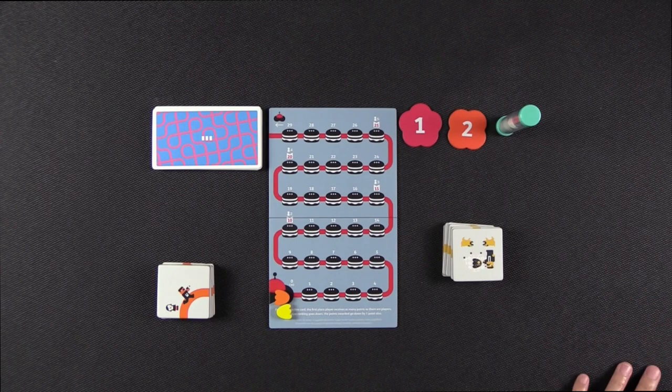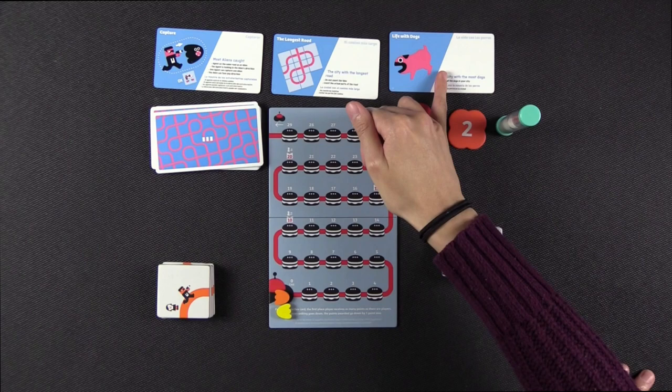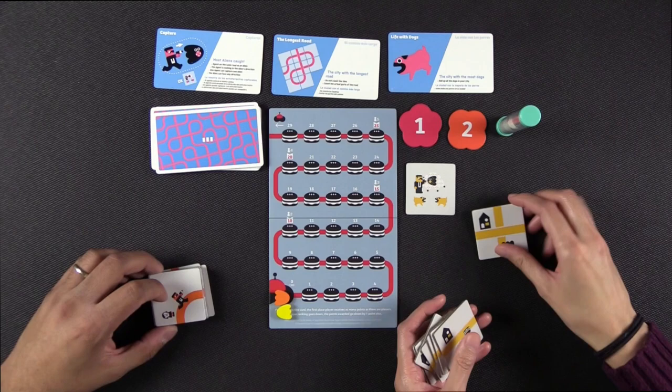The game is played over several rounds, and each round three of these cards are going to come out detailing the different scoring conditions for that round. So in this example, we have the city with the most dogs, the city with the longest road, and the most aliens caught. We'll get into that in a second.